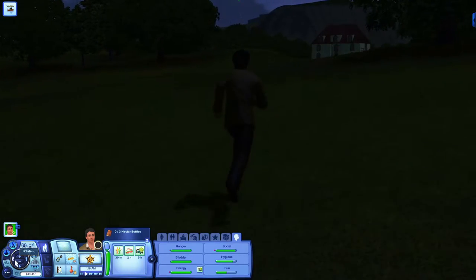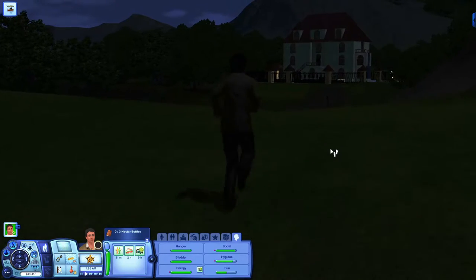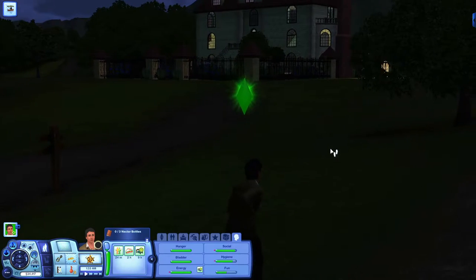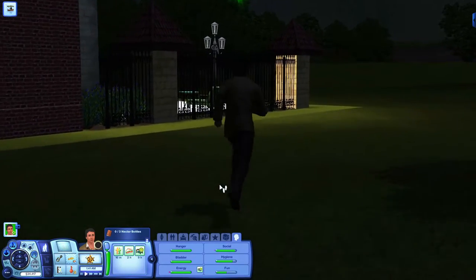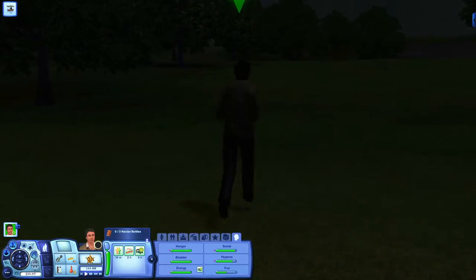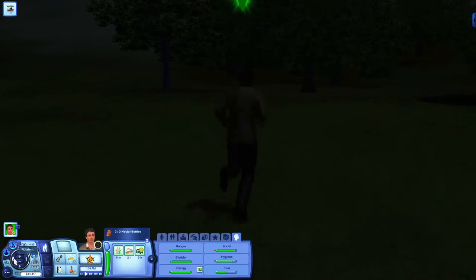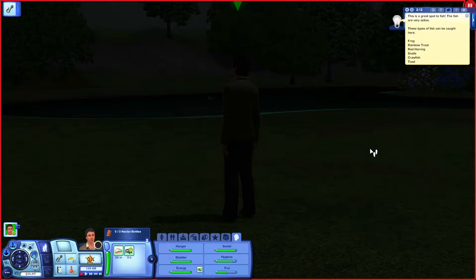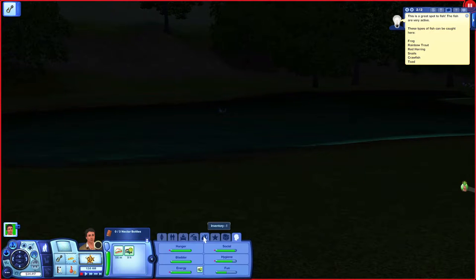Oh, so we've got to run quite a way. What's that place? Oh, Piver household - they must be rich. Be interesting to see what that looks like inside. Swimming pool there. We'll inspect the water. These types of fish can be caught here: frog, rainbow trout, red herring, snails, crawfish, and toad.